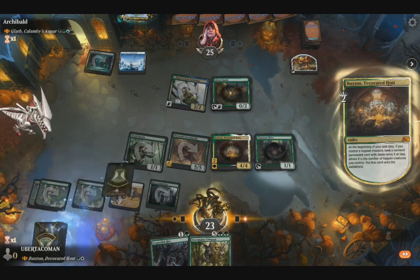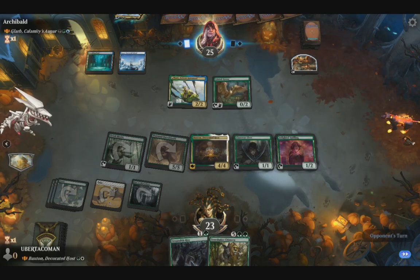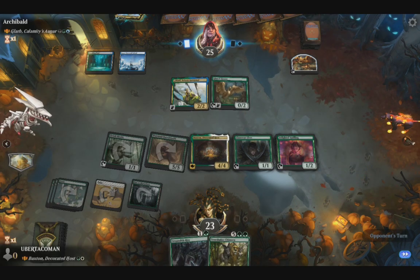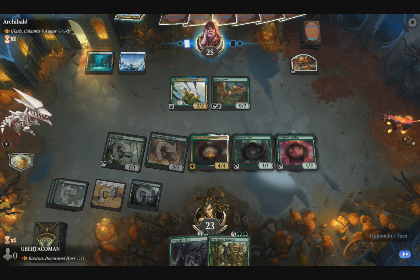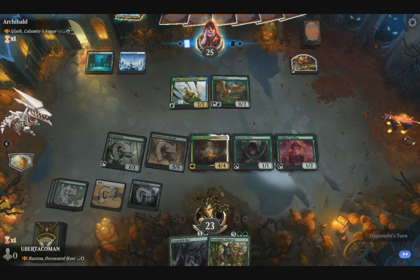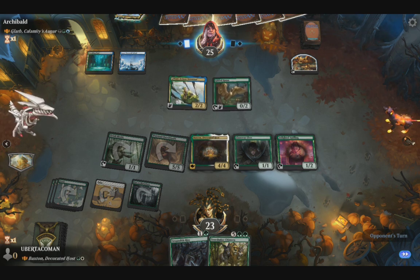And then I'll put another delay to happen because we're where our hand commander's back. Let's see what we can do about that. We do only have three mana available, and one is a treasure token.